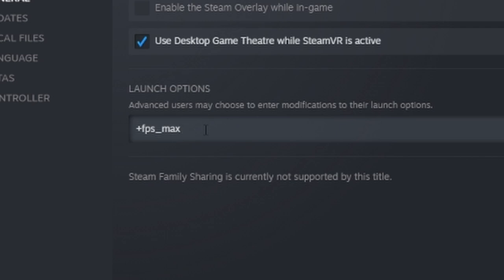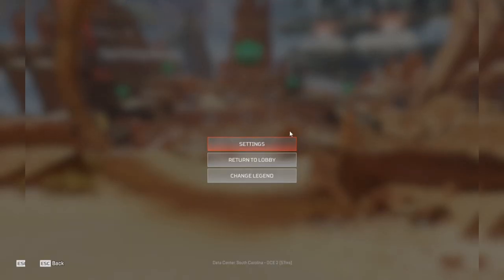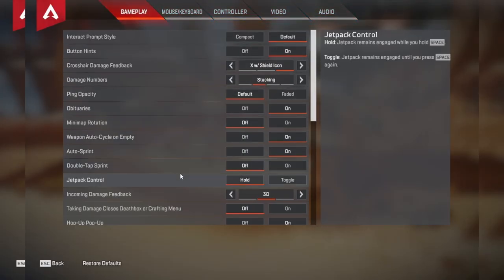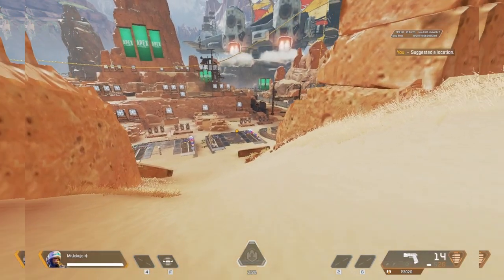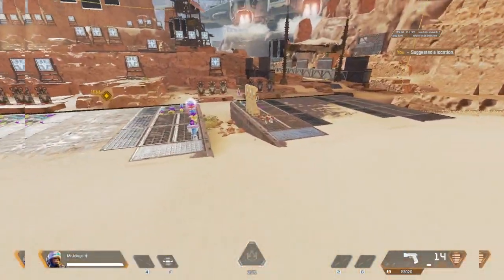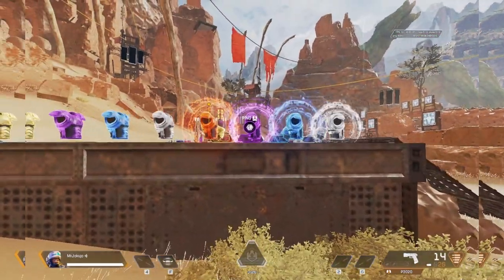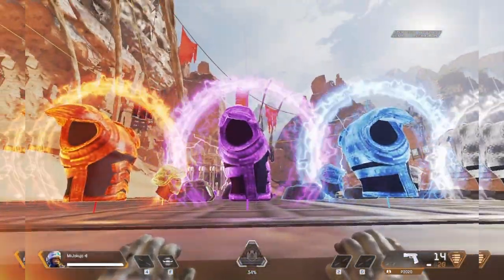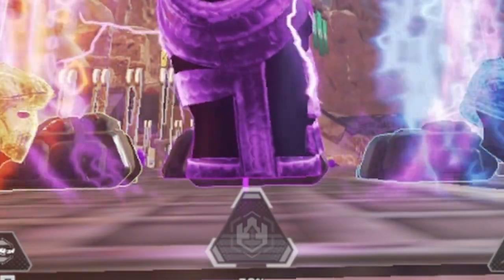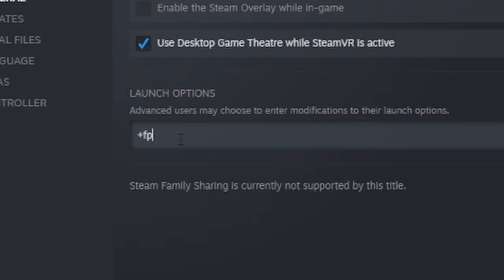Before typing the value, here's a trick to estimate what to cap your FPS to. Open Apex Legends, go to Settings, and under Gameplay make sure Performance Display is on — this shows your current FPS in game. Load into the Firing Range, go to the second platform, hold onto the ledge in front of the purple armor, and line up your ultimate logo with the bottom of the purple armor. Note how low your FPS drops, then go back into Steam and set '+fps_max' to that value. This gives you guaranteed lower latency and better performance.